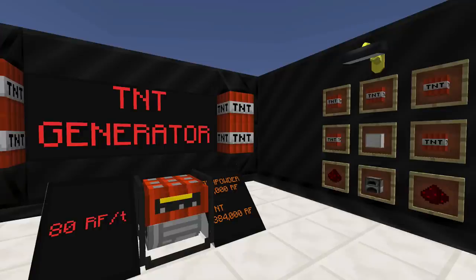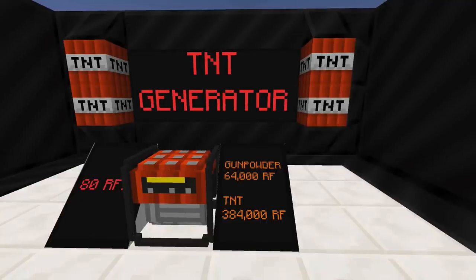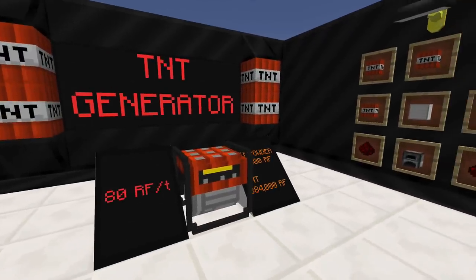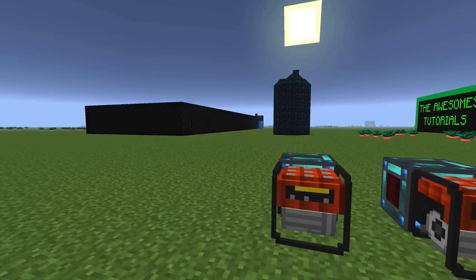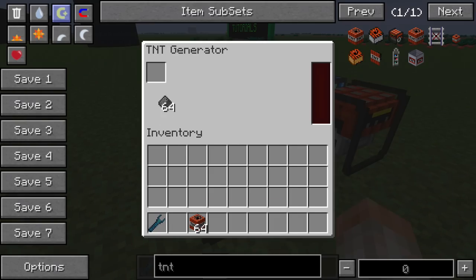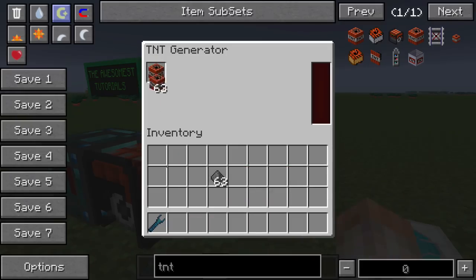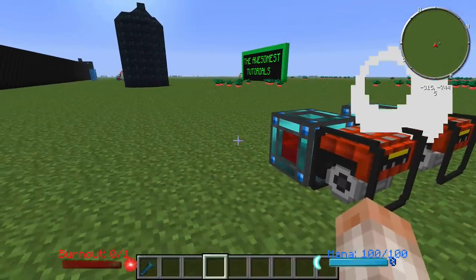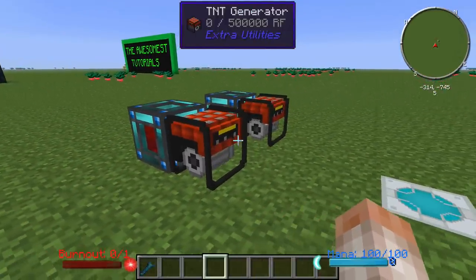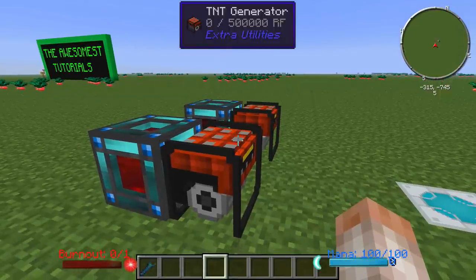The TNT Generator will make 80 RF per tick. If you use gunpowder inside of it, it will create 64,000 RF, and if you use TNT it will create 384,000 RF. This is a fairly dangerous little block — I moved it away from the rest of my stuff because it kept blowing my signs off the wall. I'm going to throw a piece of gunpowder in here, and you can see it starts blowing up all over the place. These make little explosions and they will blow minor things off your walls if you have them pretty close to this machine. It doesn't really harm you in the version I'm using — just be forewarned.